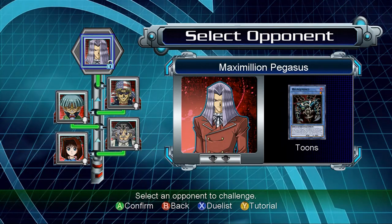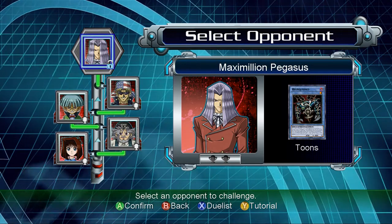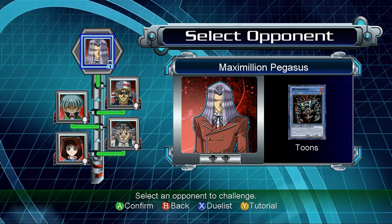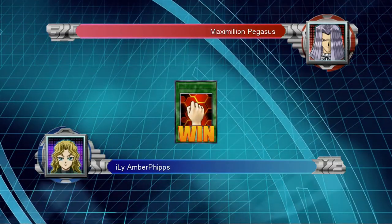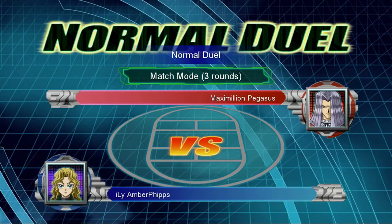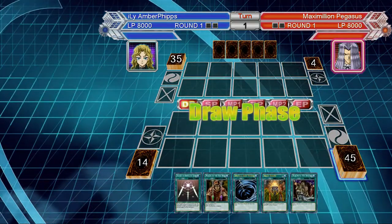All right, we are back to take on Pegasus. I took out all those useless cards I had in my deck, like Acid Trap Hold — not useless, but not what I wanted. Trent took that out, there were another couple of cards I had that were useless. I still have 50 cards, but I redid my deck a little bit and I think it's pretty darn good. I put in a lot of high attack monsters and some other pretty good stuff.